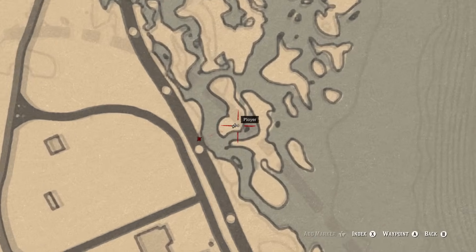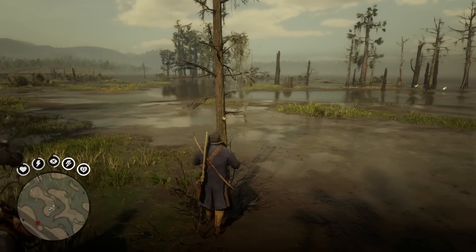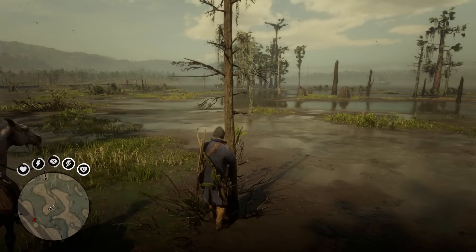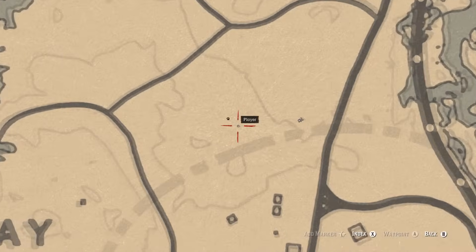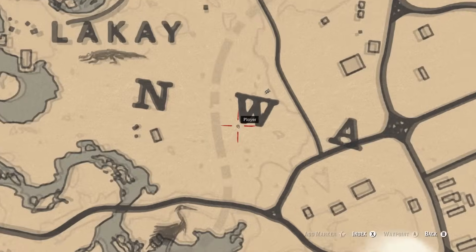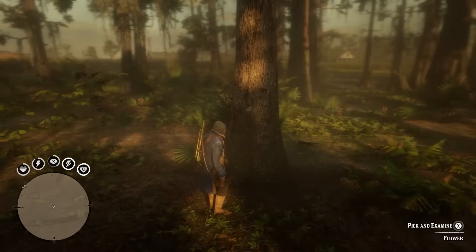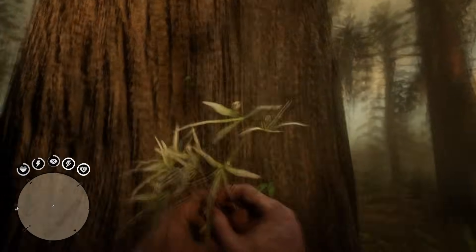Now we're gonna go north of St. Denis to the bayou to find the next group of orchids. First is the Akuna star orchid, which is located on the far right of the map right here. We make our way west to find the cigar orchid. And then, right below the W here on the map, we find the rat-tail orchid, which is super, super small, so look closely at the map here.